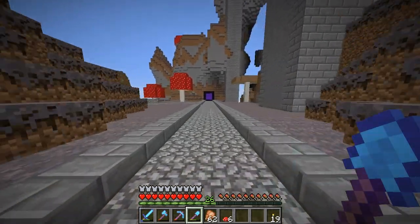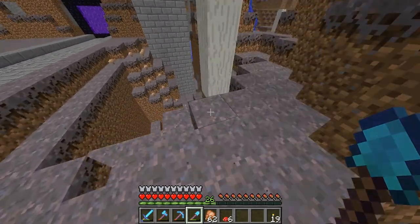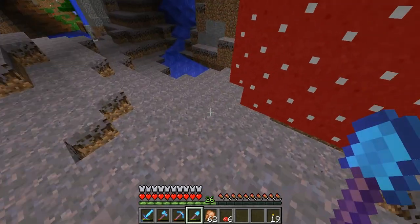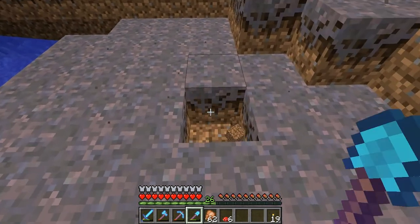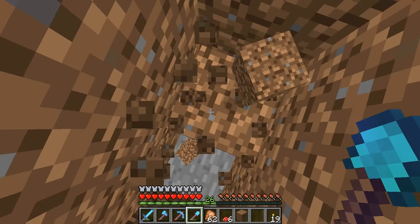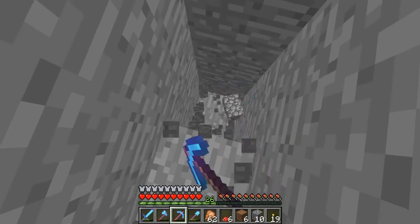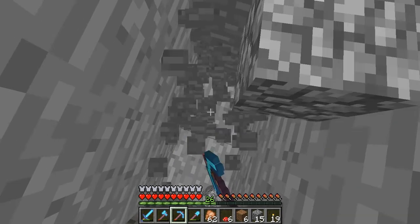Let's find a good spot over here. I'm thinking, let's just kind of come down in this little hole. Maybe kind of by this mushroom right here — yeah, it's a good spot. I'm just going to do the old dig down, like so, so we don't fall in lava. I'm going to go ahead and cut here because this part's going to be a little boring, but I'm just going to dig down until I get to a depth that feels safe.